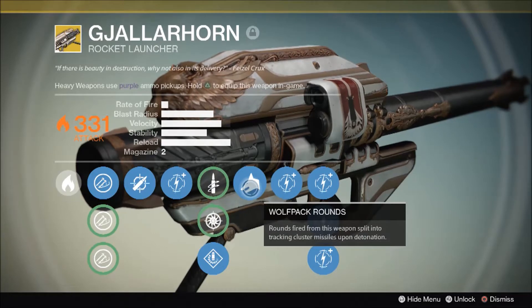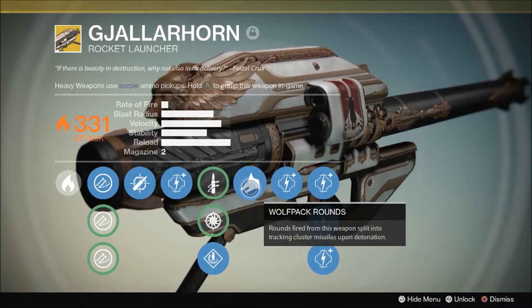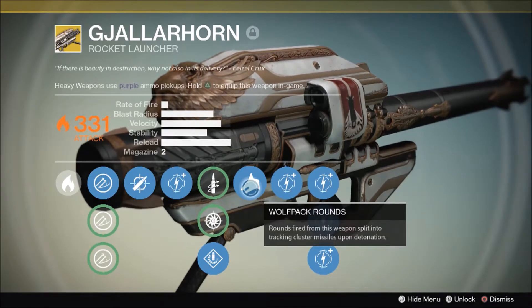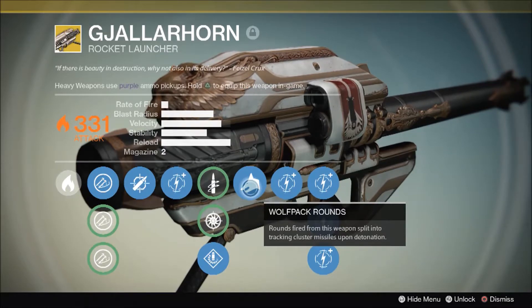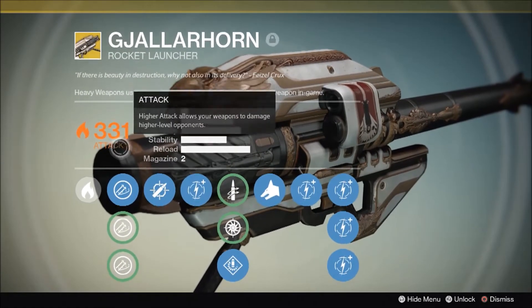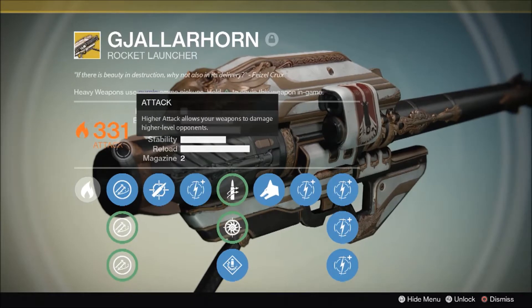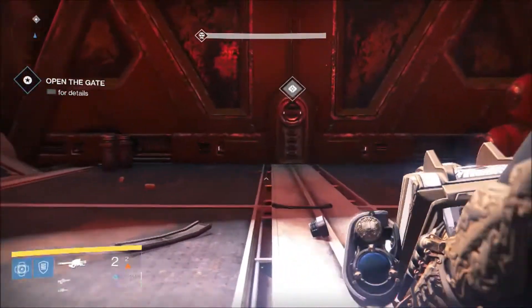When it comes to your Nightfalls, if you've got a solar burn, this thing will dominate and destroy absolutely everything. This is really one for your Nightfalls and definitely for your raids as well — very handy in the Vault of Glass against Atheon at the end when you've got the damage boosts on.